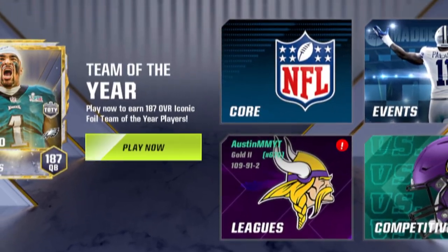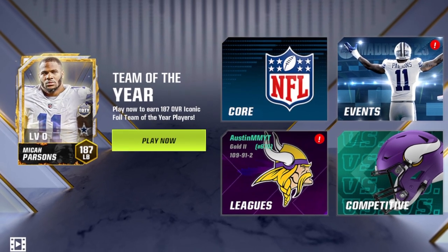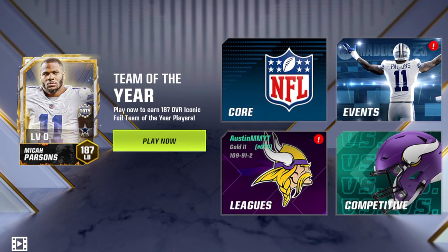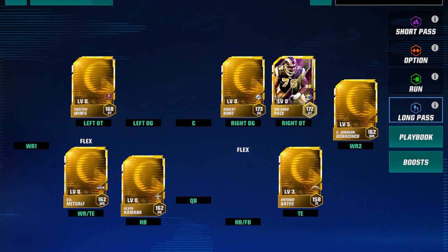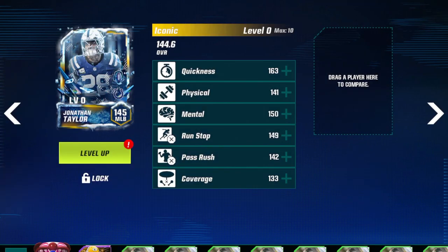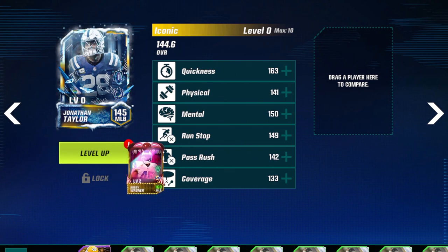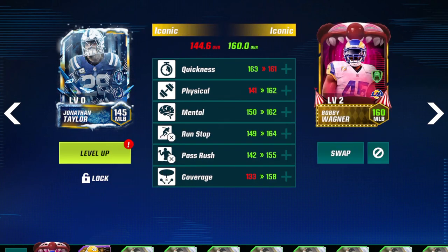What's going on guys, welcome back to another video. Today I'm going to be showing you guys what to do with extra iconics or extra foils that you no longer have on your lineup because they're just not a high enough overall from the beginning of the year. I did have a middle linebacker Bobby Wagner right here who is a foil, as you can see by the animation, but he's just no longer good enough to be in my lineup.